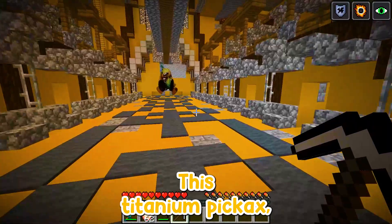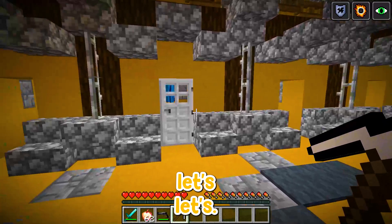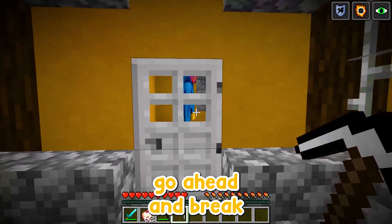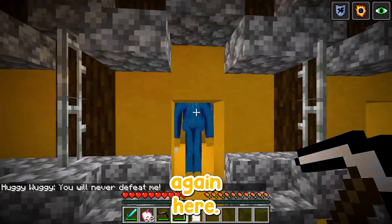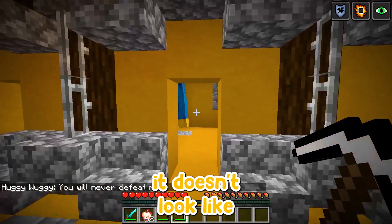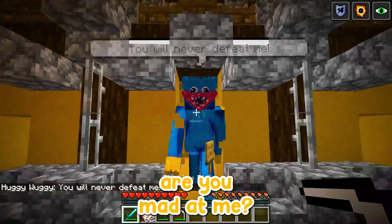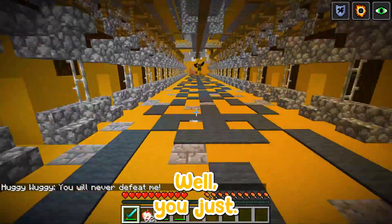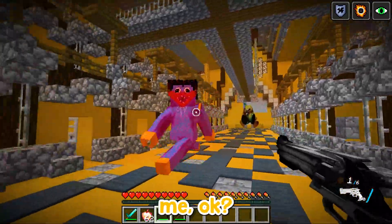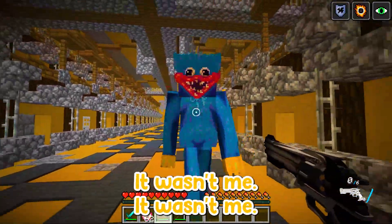Let's use this titanium pickaxe. I think we're gonna see Huggy Wuggy in here. I don't know how they got him in here because it doesn't look like we can break it open. You will never defeat me, Huggy — why are you mad at me? I don't know why Huggy's mad at me. I'm the one that freed you! Stop fighting me — Bunzo Bunny was the one that locked you up, it wasn't me!